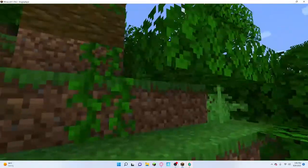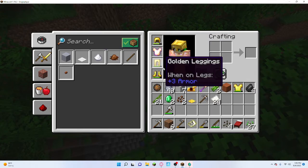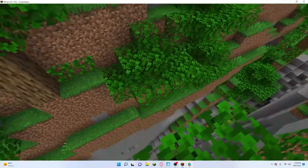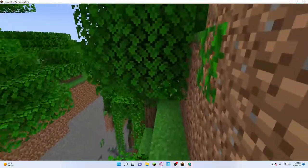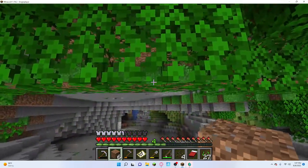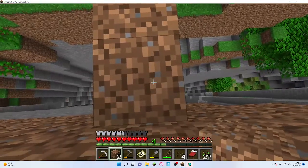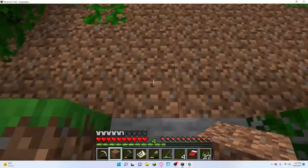Oh there's a mine shaft down there but I don't want to go exploring the mine shaft right now. I want to go explore the jungle, and here's the question - I didn't bring a water bucket, so how am I gonna get across? I'm gonna make a bridge now. Hopefully I don't die. I mean all this stuff can be replaced. It's a very bad bridge, but come on.